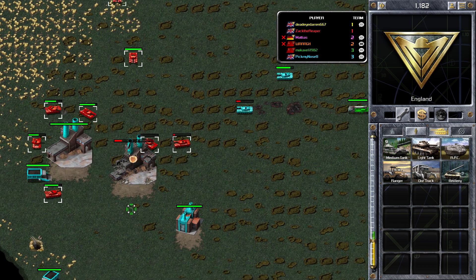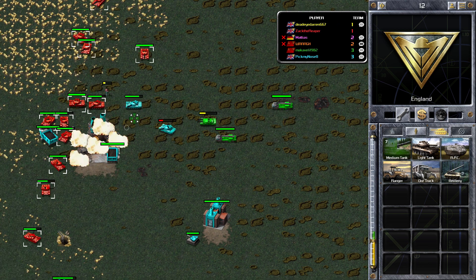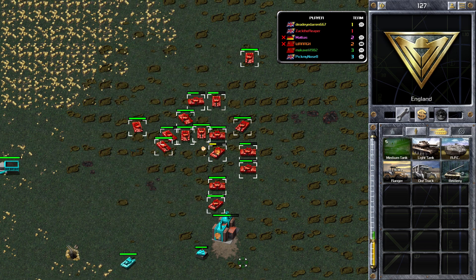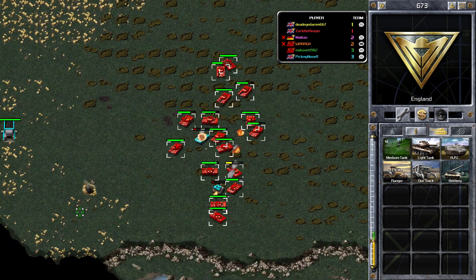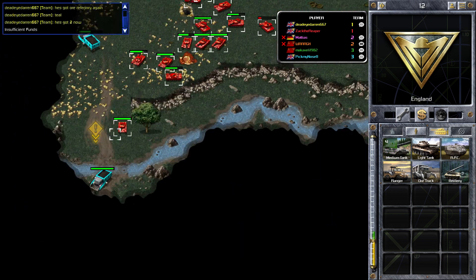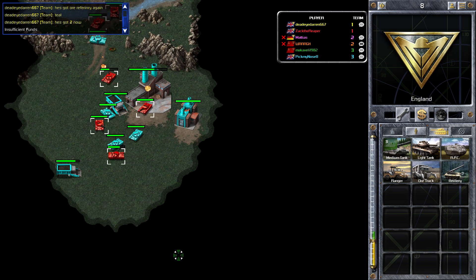Nose is trying to take some of his tanks to defend but he doesn't have much at the moment — he's probably using a lot of his ore just to build his economy back up. We've managed to destroy those two ore refineries, which is going to hurt him quite a bit and hamper his recovery. We're getting rid of all the buildings in the top area of his base. Our teammate is signalling — I think he's saying his ore trucks are going through there, and to go destroy the rest of his base.